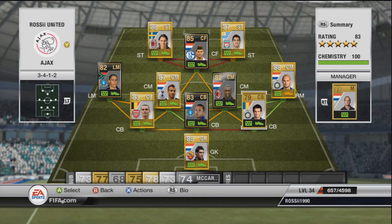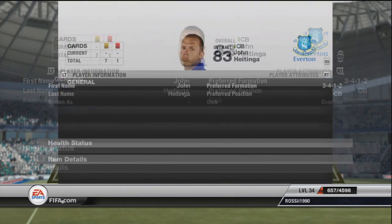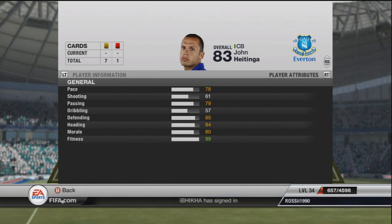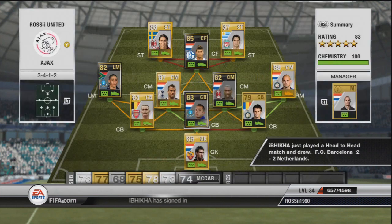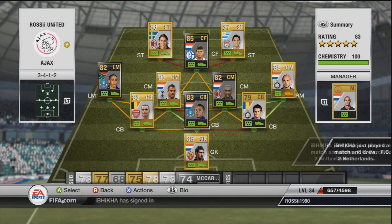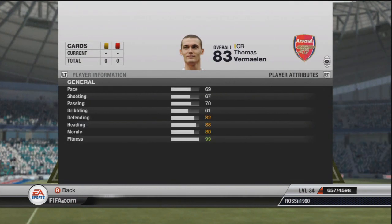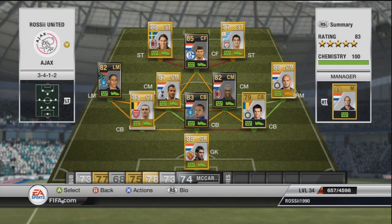I've gone with a flat back four because there aren't many right backs or left backs I could find. I've also got the second in-form Heitingo. He was quite expensive because it was during the Euros when Netherlands were playing, so prices all rose. He played for Ajax not that long ago. Also Vermaulen, who obviously now plays for Arsenal — went with his normal version because the in-form was like 50k and I didn't want to spend that much as I have to resell them.